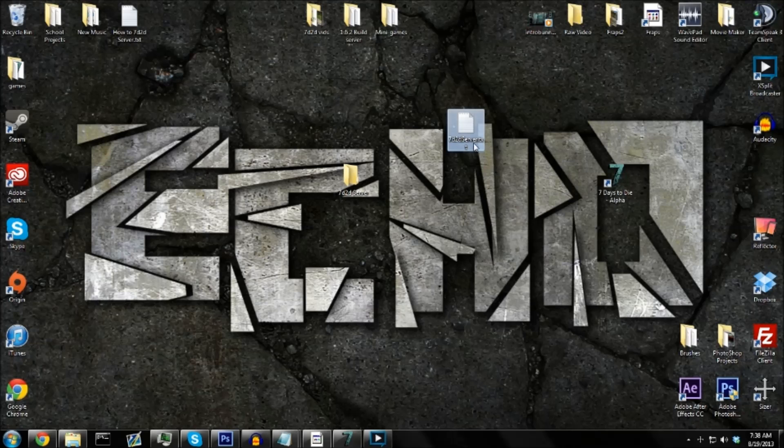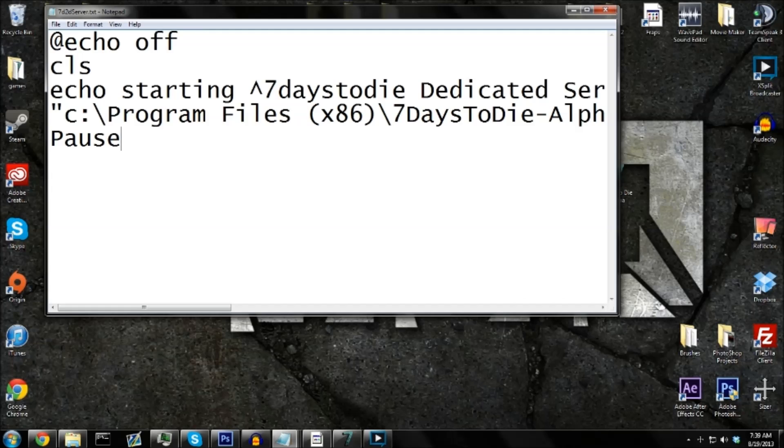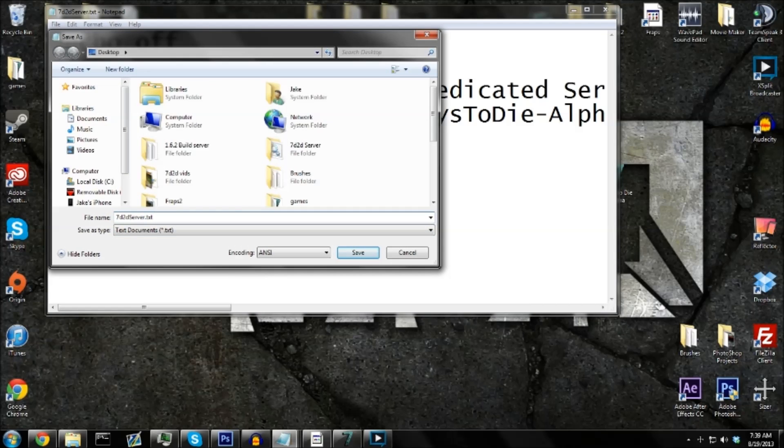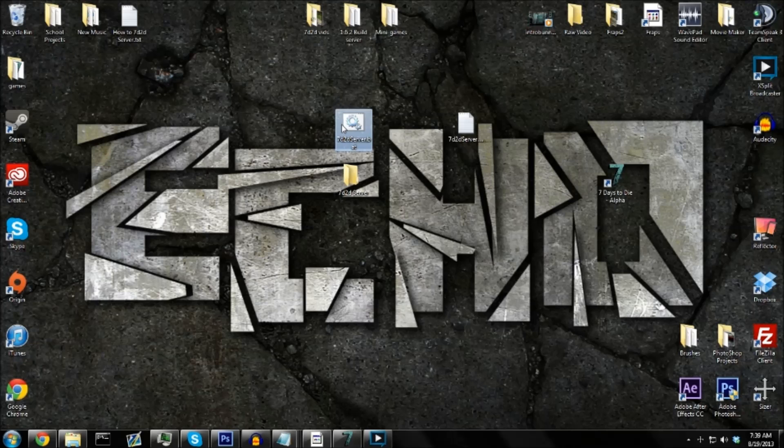Alright, now you've got this. You're going to open it up and you're going to want to paste this — this will be in the description, what I wrote here. And you're going to want to go File, Save As, and then change the .txt to .bat. Make sure you have All Files selected, because this needs to be a bat file. So I'm going to save that, and it should pop up over here. Now this is the file you need to run your server.